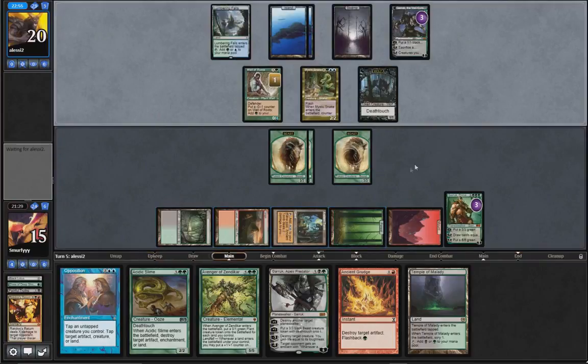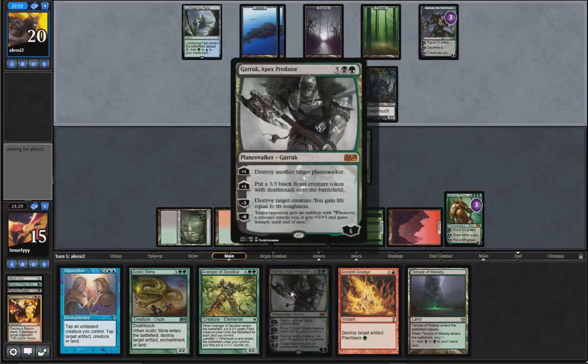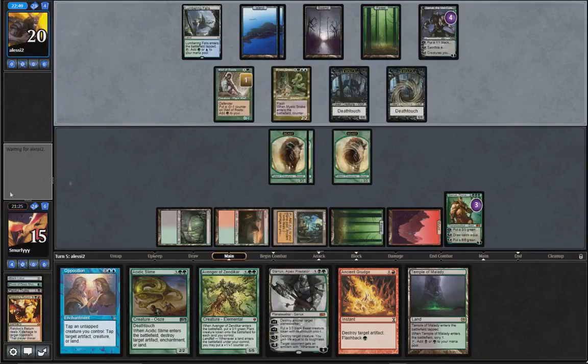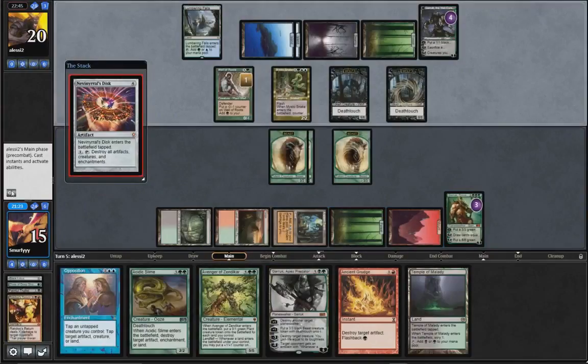1, 2, 3, 4, 5, 6 - so next turn assuming we draw an untapped land, we can use Garruk to kill their Garruk, but then we lose ours. So we could minus Garruk, draw three, hopefully draw an untapped land, and then kill their Garruk. Oh they have Nev's Disc.